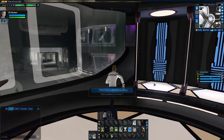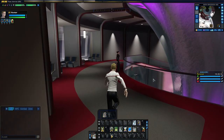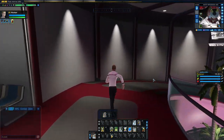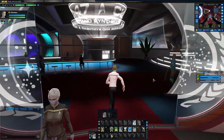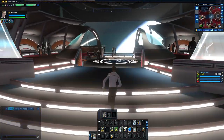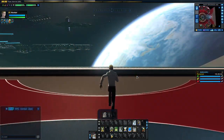Hi everyone. In this video I'm going to show you how to get outside ESD. The first step is you want to make your way towards Club 47, as I am doing right now. And you want to head towards this window, which is one of the many ports of entry to the outside, or in this case, exit.